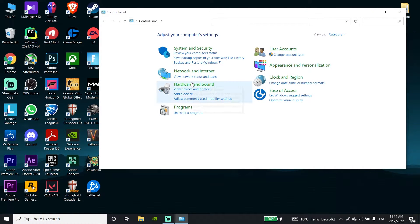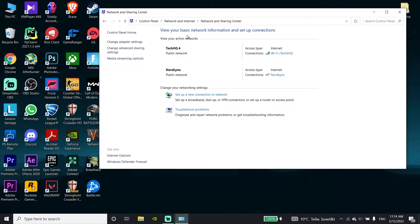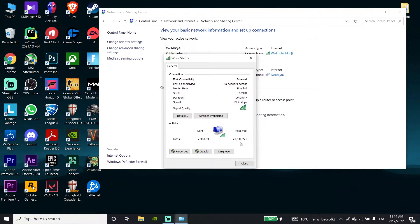Click on 'Network and Internet', then click on 'Network and Sharing Center'. Double-click on your internet connection, then scroll down and click on 'Properties'.